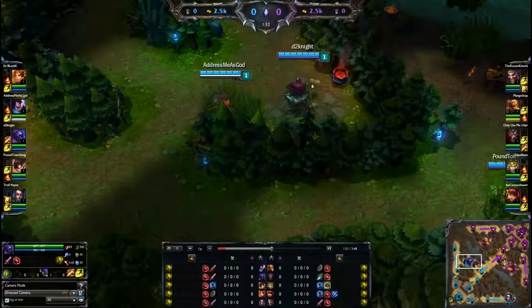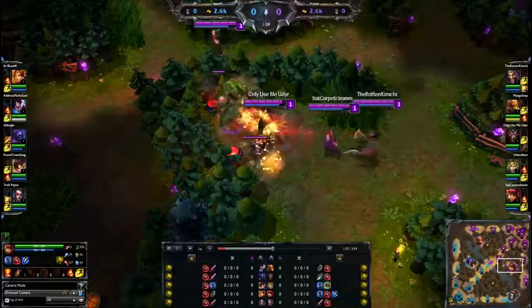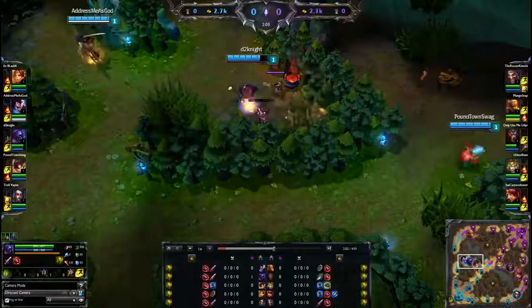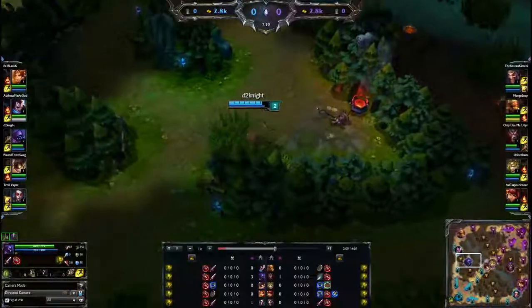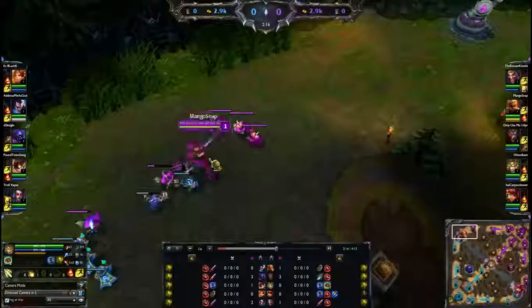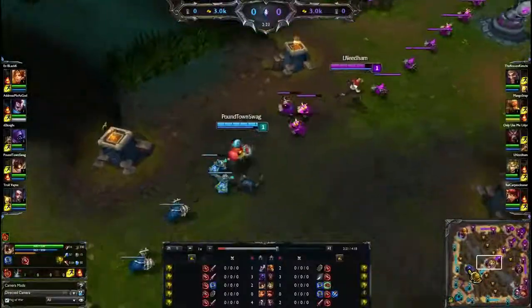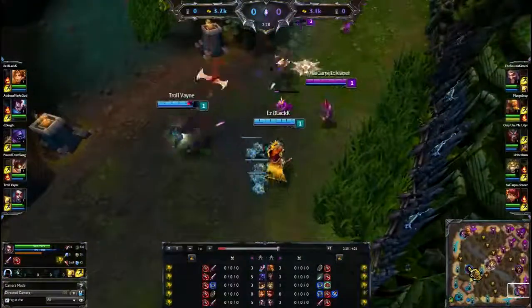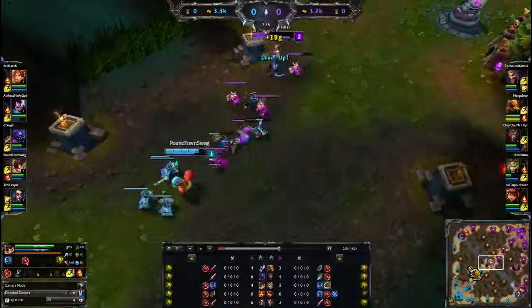Talking about the other lane matchups — looks like we got Yasuo and Lee Sin. I haven't seen enough Yasuo to be able to tell what's gonna happen there. He's got his Wind Wall which, assuming he times it right, he'll be able to block Lee Sin's Sonic Wave and Resonating Strike. So Yasuo does have that to his advantage, but Lee Sin's early game skirmish potential and damage is gonna be tough to beat for Yasuo.